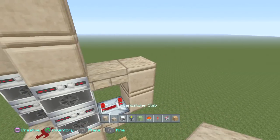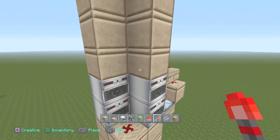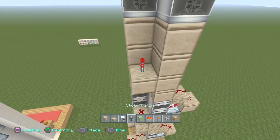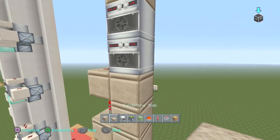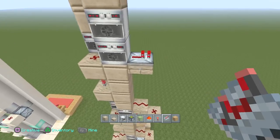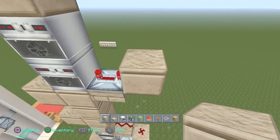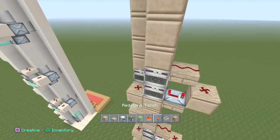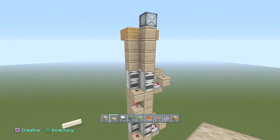Then you're going to place a block there and create the same exact format: add some redstone dust on top and place a redstone torch on that block, a block on top of that torch, torch on top of that block, and a block on top with some redstone dust — you can see that redstone dust is parallel to that furnace. Then once again you're going to repeat the same exact pattern with the repeater right there, making sure all the repeaters are on four ticks. You can pretty much get the gist of it — repeat this exact pattern to your desired height.